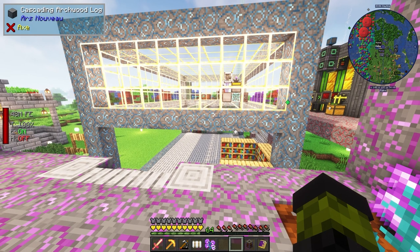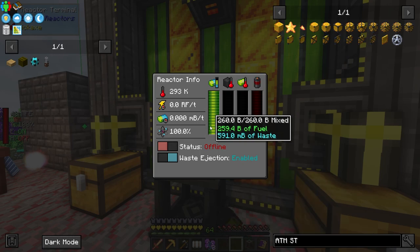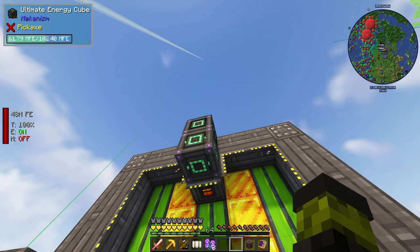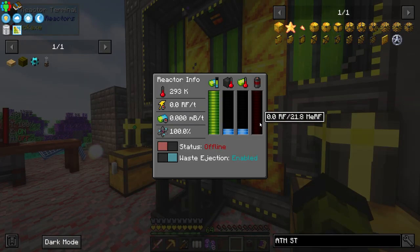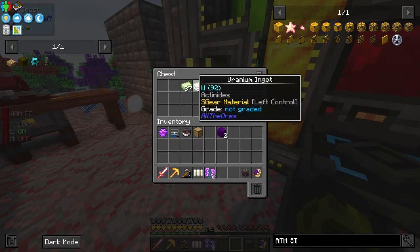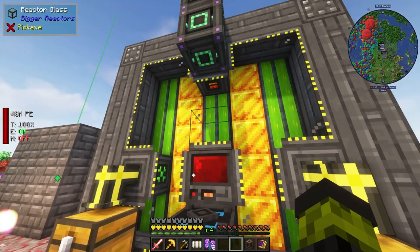In order to create the All the Mod star, we need to — you'll notice my reactor is not currently on because I have 61 million FE in our energy cube and we are currently not using it. That's why it's powered off — I don't want to waste my uranium, we have a couple of stacks left. So it's not wise to leave it on.